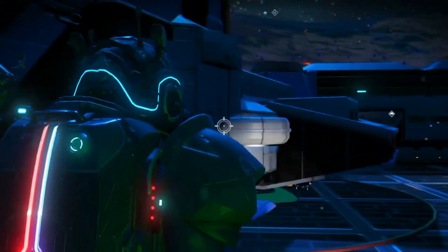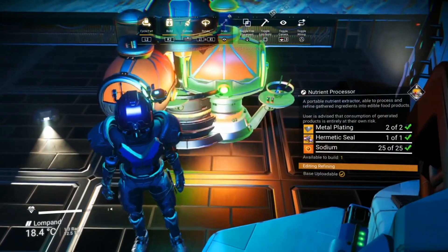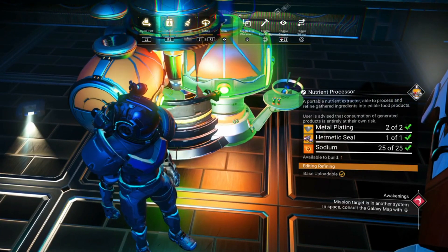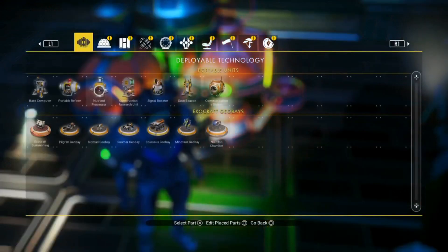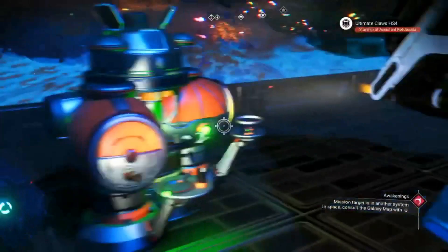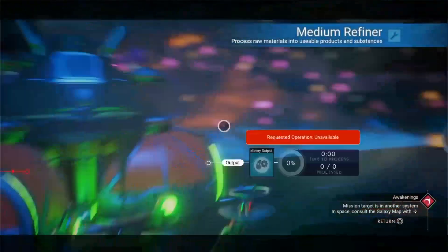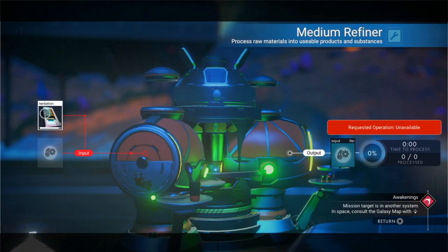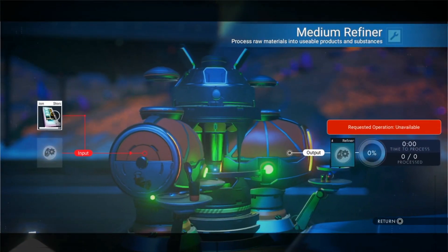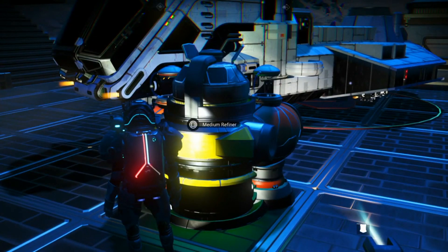Has it done it? Yeah, it's appeared — did you see it appear in the top there? Now you get another nutrient processor and stick it where that hole is. Can you see it in the center there? And it's there as well. So you go around the back to where you see the medium refiner, go into it, and take your item. It's really that simple folks, and it works every time.